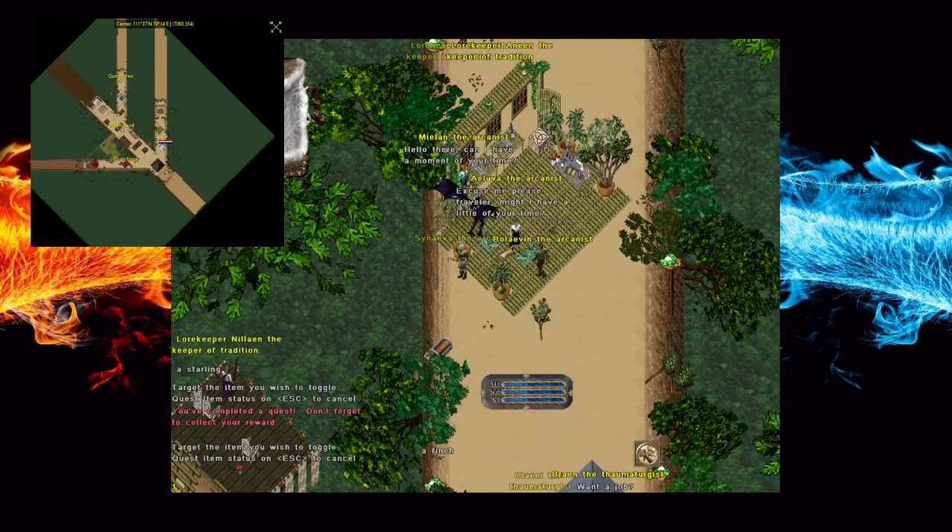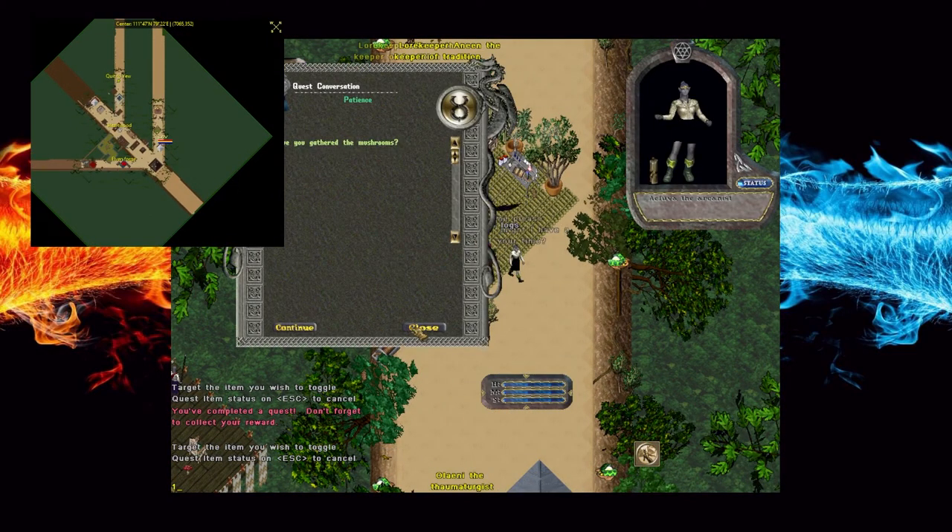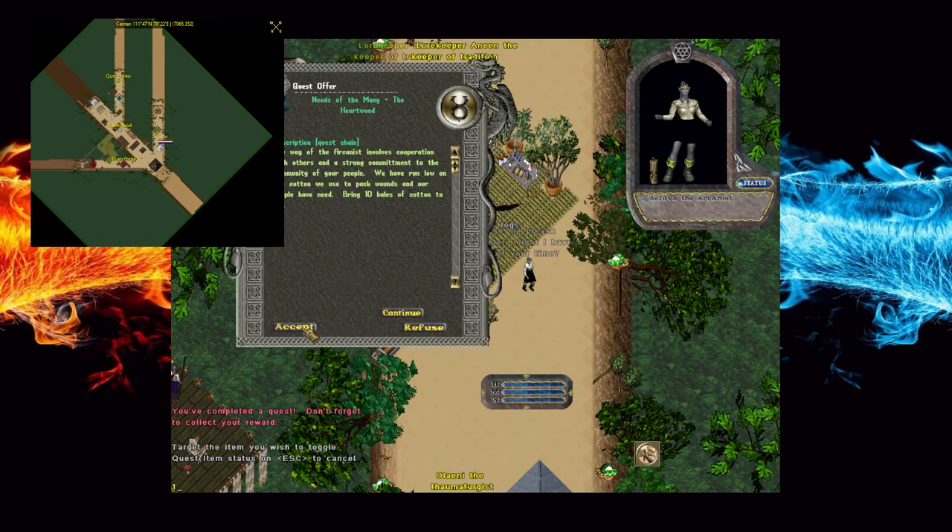The first part of this quest is to gain 20 miniature mushrooms in Heartwood. These can be found almost anywhere and they spawn fairly quickly.